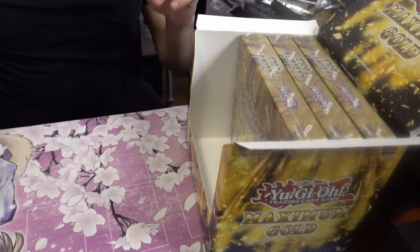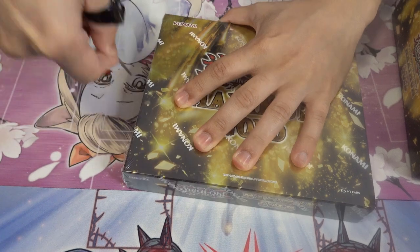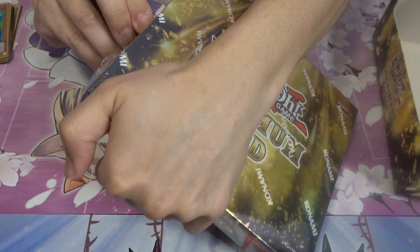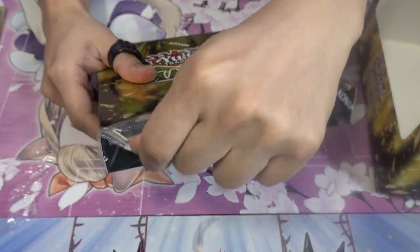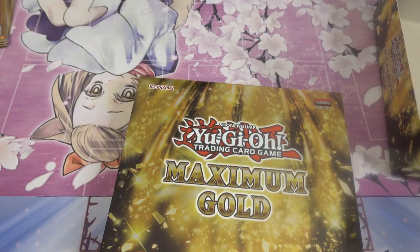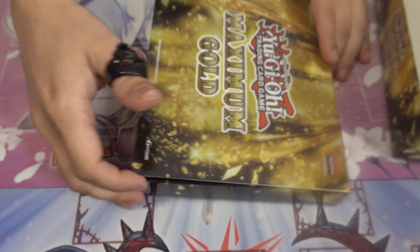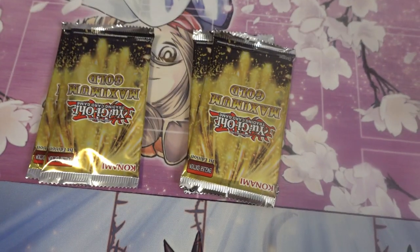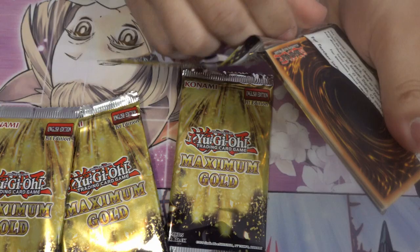I've pulled Red-Eyes Black Dragon already, so it'd be nice to see a change of pace. Box number three — when I accidentally swiped that Dark Magician card I thought it was going to be some kind of bad pull, but look at that — it's not at all. None of these gold rare cards are pieces of crap. Well, except for some of them. Box three, pack one.